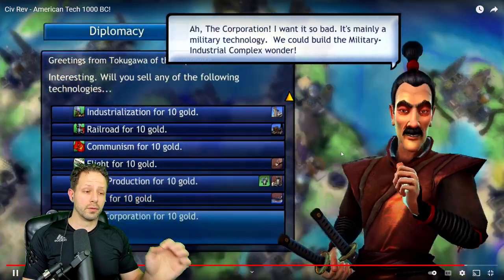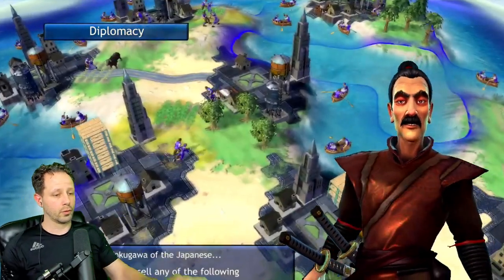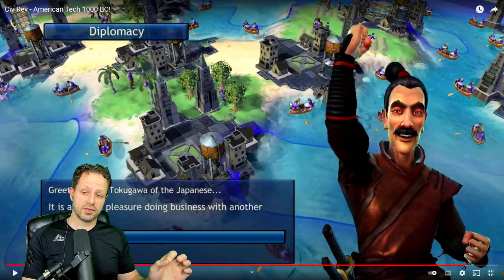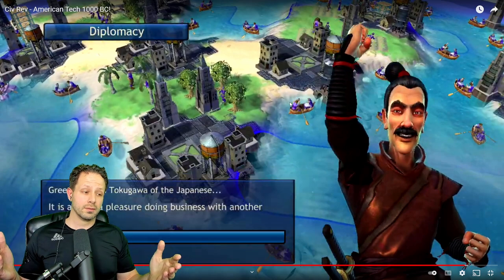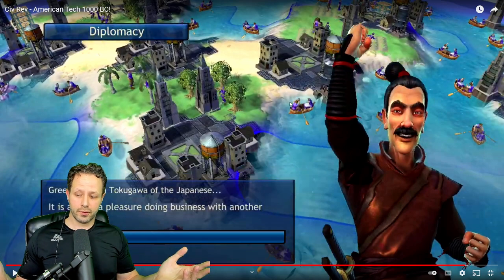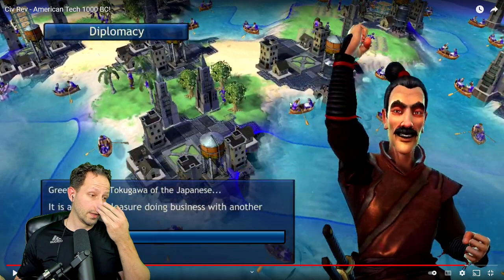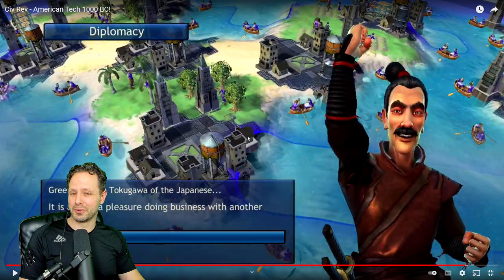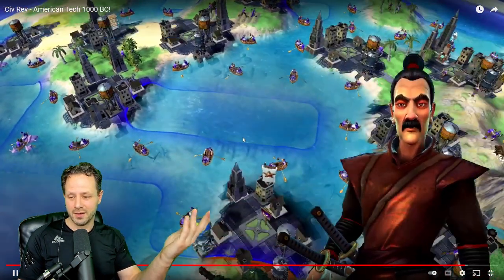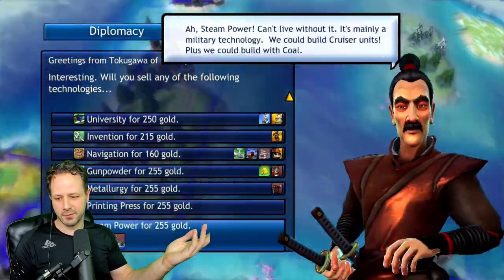And the key is, what he'll do is go all the way down to globalization. The bonus for globalization first is 500 gold. So at this point, Japan just got 500 gold because the game thinks they got it first. For whatever reason, Apollo does not trigger all the firsts. So via diplomacy, Japan has picked up globalization and 500 gold. Look how much money they have now — they have a ton of money. This is crazy.